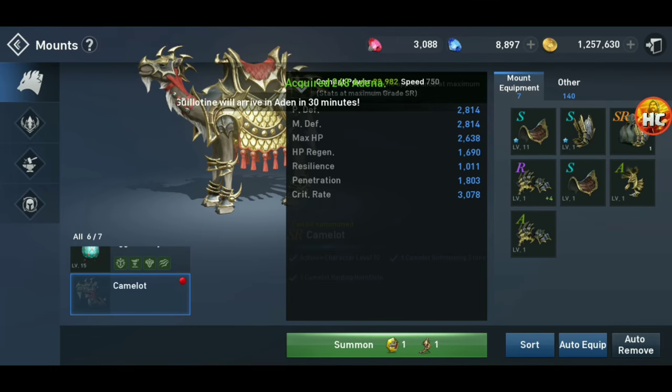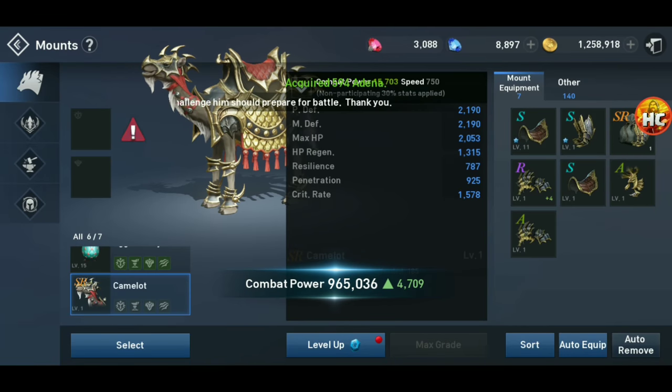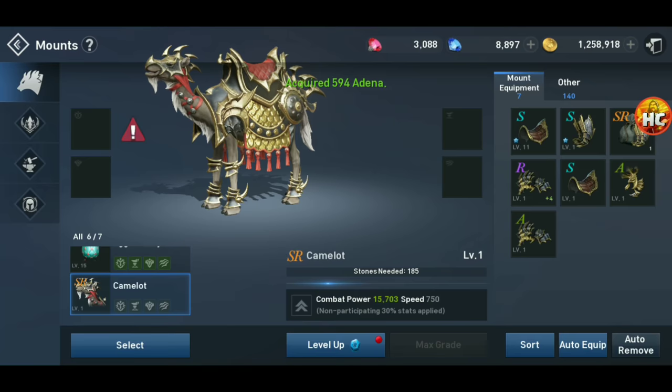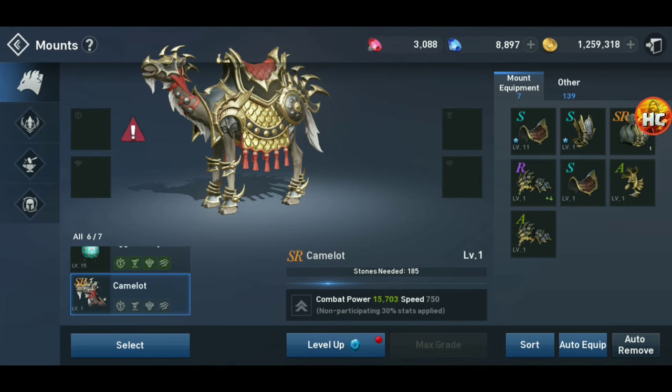Let's look at its stats before we do that. It's a little bit more of a tank — more like the horse or the beetle. It's a little more defensive, not quite as offensive as the lion mount. So we've got it. Now we can auto-equip. I've saved some gear — some S's and R's and A's.